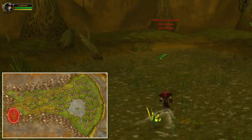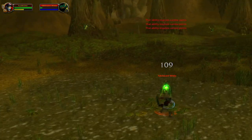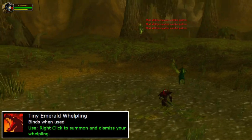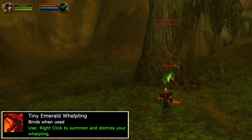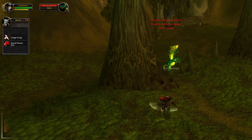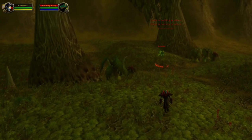Once you hit level 32, you can also head to Swamp of Sorrows. At the western part you can find these dragons, which have a chance to drop a pet but also the small flame sack. The small flame sack is used for the fire protection potions. I often stick to this area until around level 37.